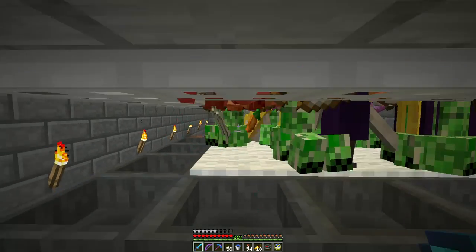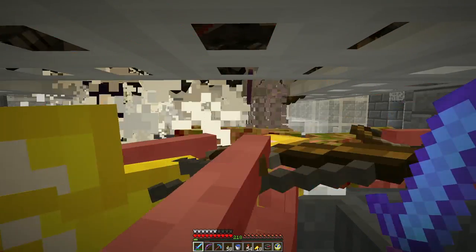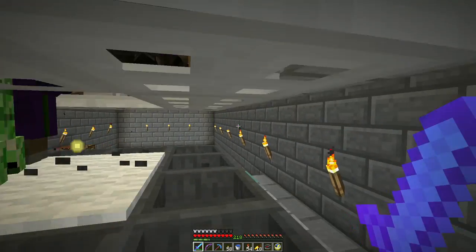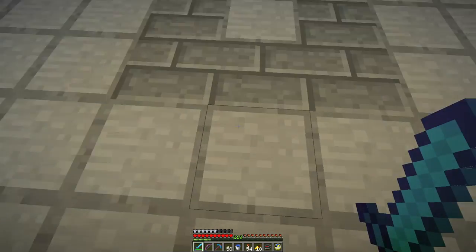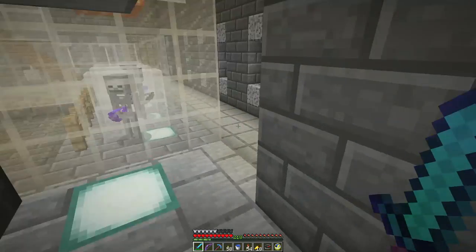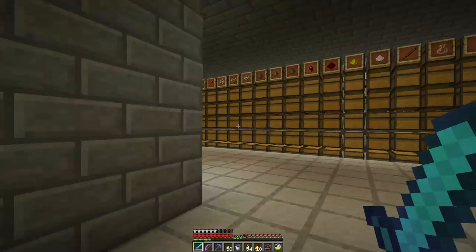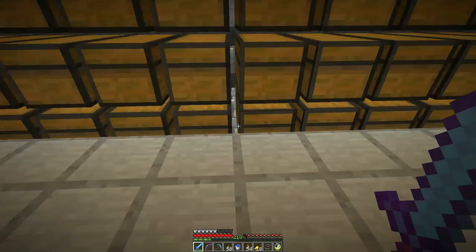There are a few mobs here. Stupid witches. So this is — I think VexFX sort of figured that this was kind of an optimal AFK point for spawning mobs in the mob farm. It's similar in design to the darkroom mob farm underneath my base. It's a little bit larger — he had more space to work with — so it pops out the same kind of stuff.